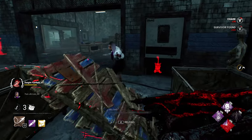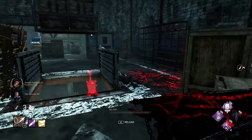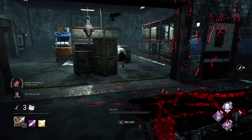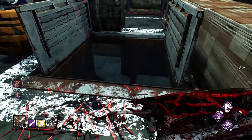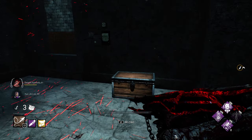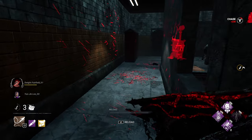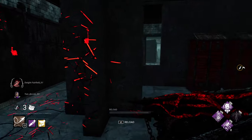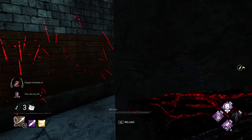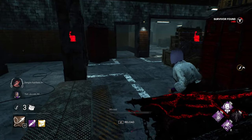You immediately get a second stack of Play with Your Food, which can be invaluable in chase, seeing that Deathslinger is a 110% speed killer. That extra 10% speed is invaluable because then you can catch up, and you don't have to play around loops — you just mindlessly walk around them.